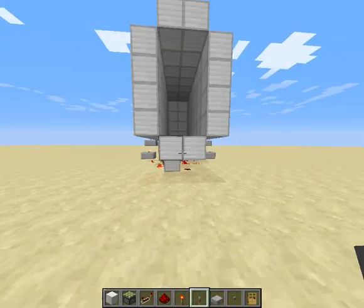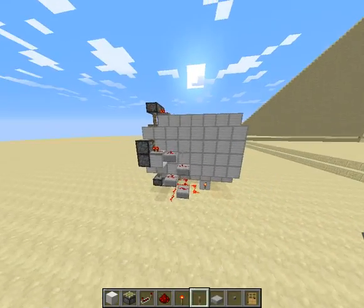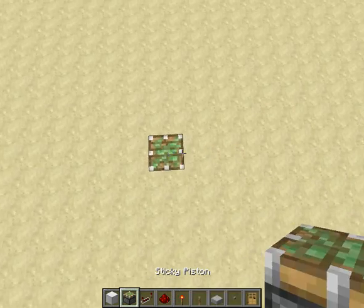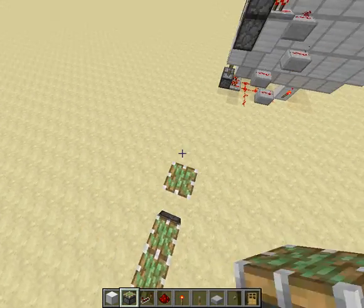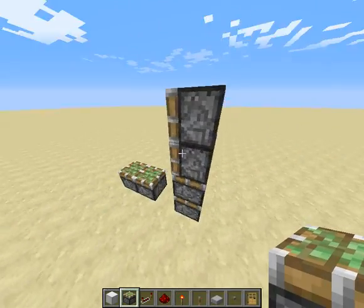Today I'm going to be showing you how to build this nice thing that you could build in your base. So let's start out by building the piston out frame, where the pistons are going to push the blocks in.